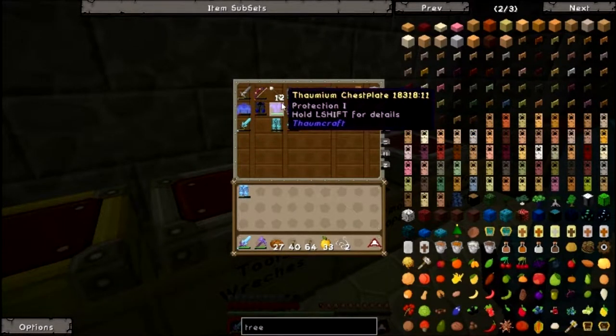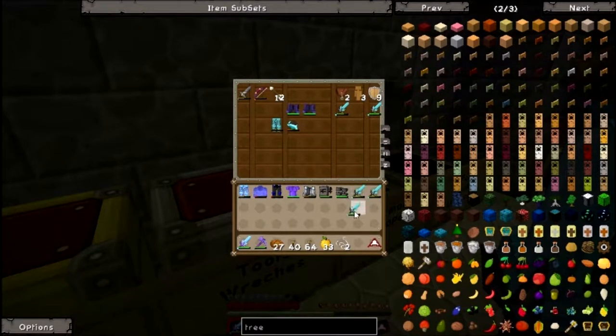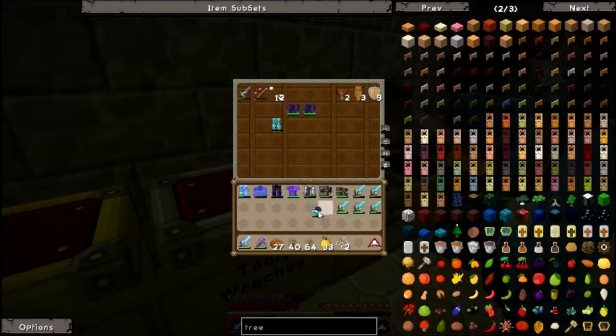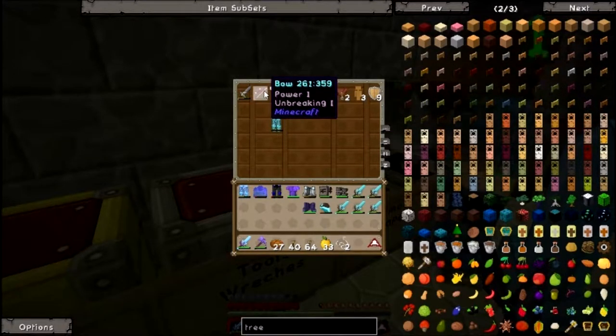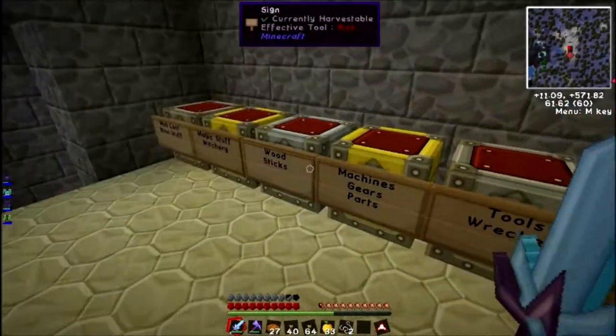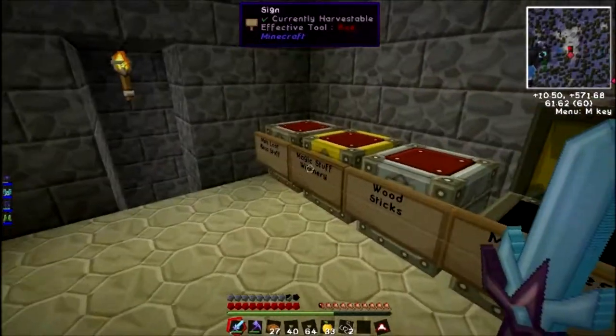So I'm just going to hold some armour with me, because I know I will die. Probably. So I'm going to stick it in the chest I've already set up near it. A load of spare swords. I have a spare iron sword. I have five spare mithril swords. I've got a bow which is nearly dead, I'm going to take it with me.